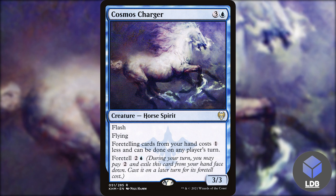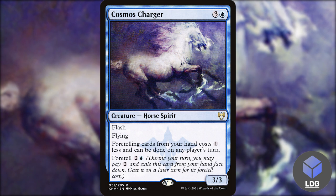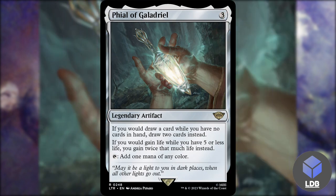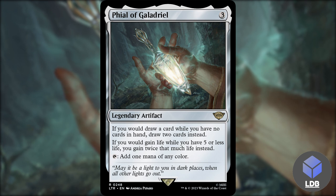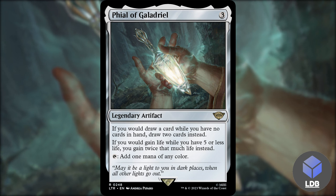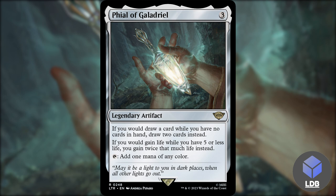Another theme I'm going with in the deck is the hellbent theme — having no cards in hand and getting value off of that. We've got Phial of Galadriel: three mana for a legendary artifact. If you would draw a card while you have no cards in hand, draw two cards instead. If you would gain life while you have five or less life, you gain twice that much instead. It also taps for one mana of any color. We're going to try to get our hand as empty as possible by foretelling everything.